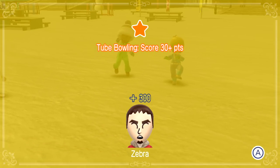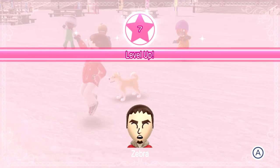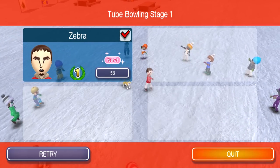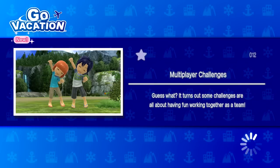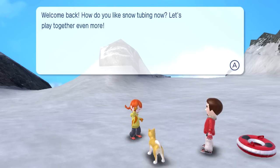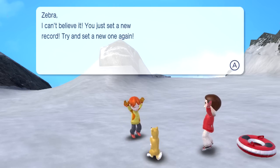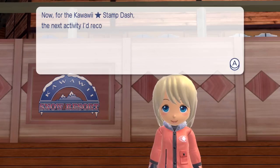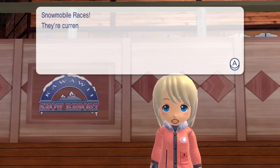Two bowling score - 30 plus points, plus 300. Level up - we got a key! We definitely did some really good stuff there. Multiplayer challenges - it turns out challenges are all about having fun and working together as a team. Zebra, I can't believe it - you just hit a new record! Now for the Kawaii Stamp Dash, the next activity is snowmobile races. They're currently taking entries near the observatory in Lily area. Make sure you practice before you play.